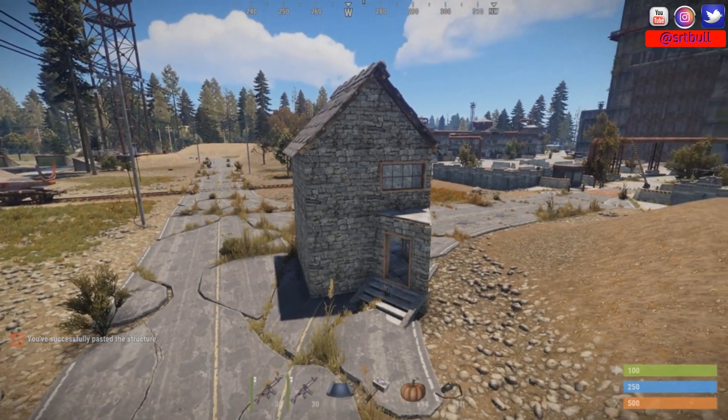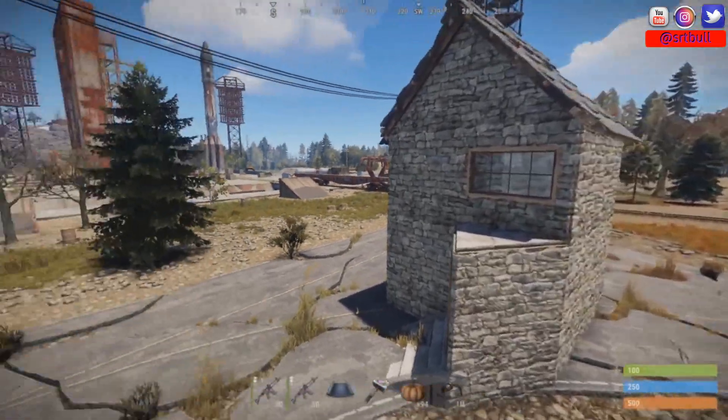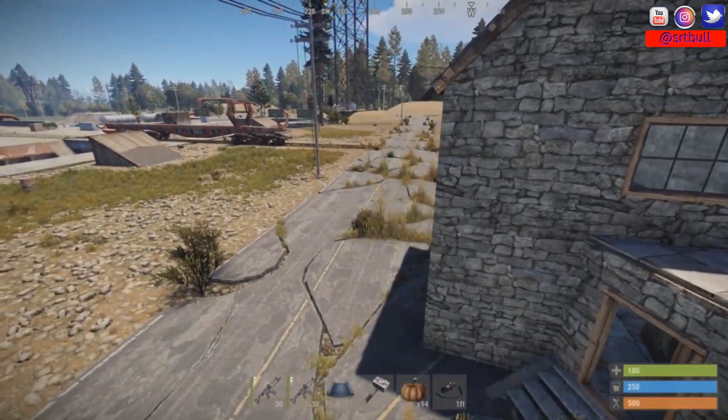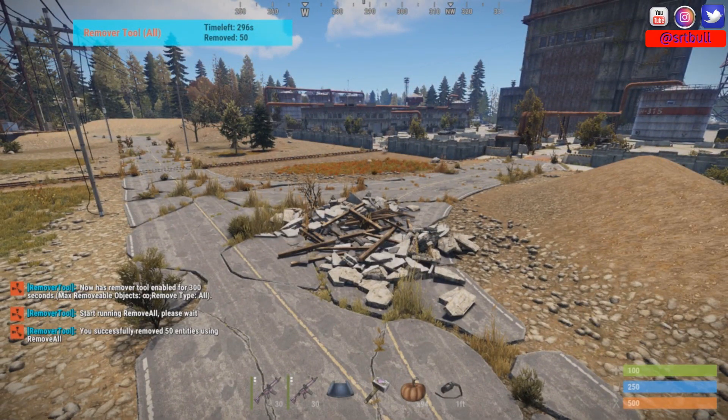There's one important thing you as the administrator need to watch out for. I'm at the launch site and I've just claimed another kit base — and look where it is: right in the middle of the launch site. Obviously this isn't something we want. At this point, because of plugin limitations, there's no way to prevent this from happening. If a player complains about a misplaced base, you'll have to go in and use slash remove to delete the entire base — and all of the player's loot will be gone too.